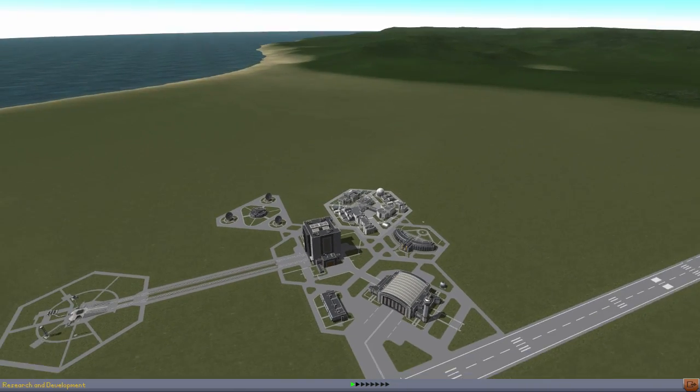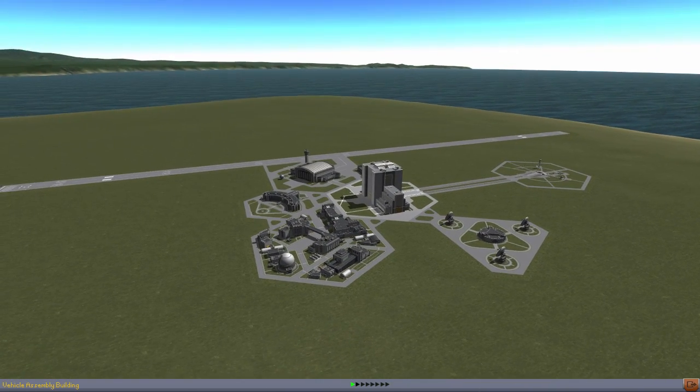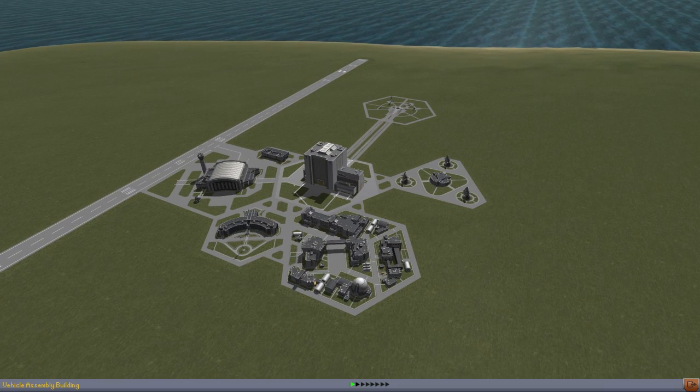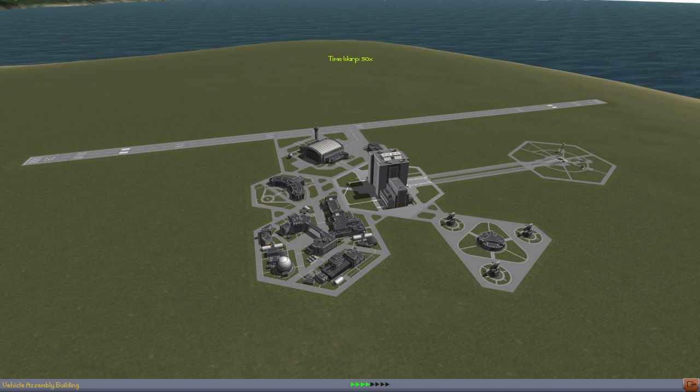Anyway, in between last episode and this episode, a patch came out. So we are now in the .23.5 patch. It's sort of a halfway patch. This contains the NASA asteroid mission and a number of parts and a few other balance tweaks. You can notice down here at the bottom is a little arrow, and you can actually time warp from this screen now.